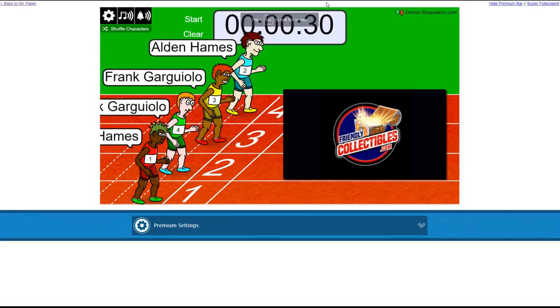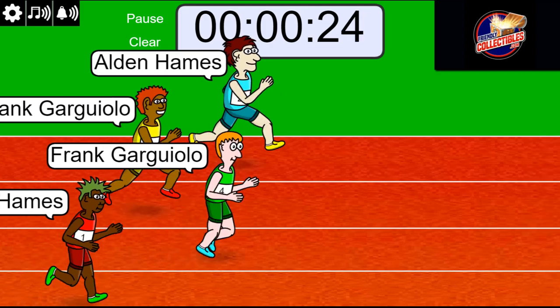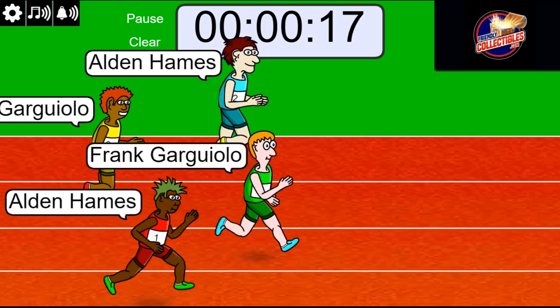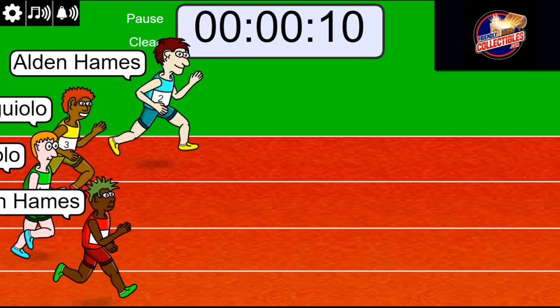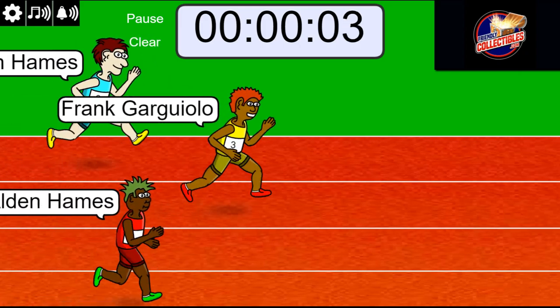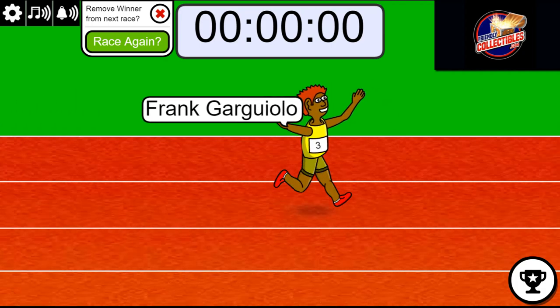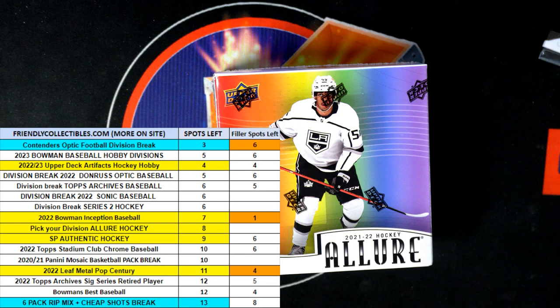Lucky number seven — on your mark, get set, go! All out up front by a shoestring. Blue jersey number two, Alden — here comes Frank though in the yellow jersey making a move. Three, two, one — Frank, you did it! Congratulations! A comeback from behind victory — didn't look like he was gonna go all the way. Pretty exciting stuff for our division race there in a Lure.